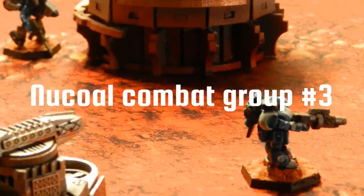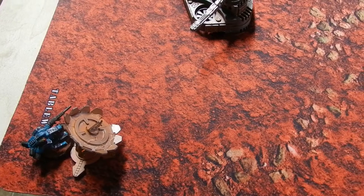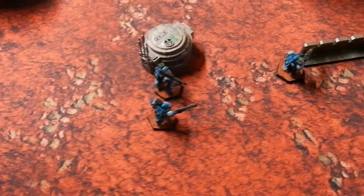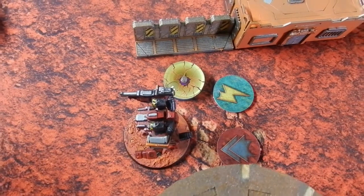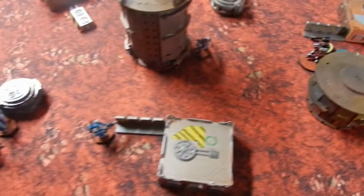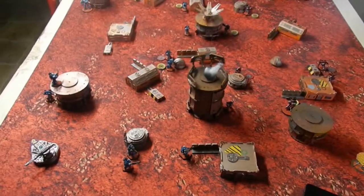Nukle group three: the Jerboa gives out orders, and the three Shazers use combined fire to haywire the Crusader and cripple it. That's it for their turn.